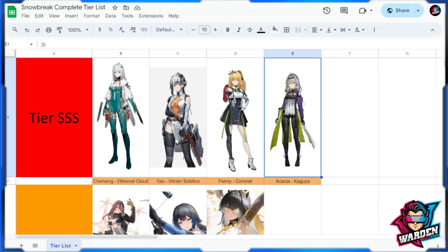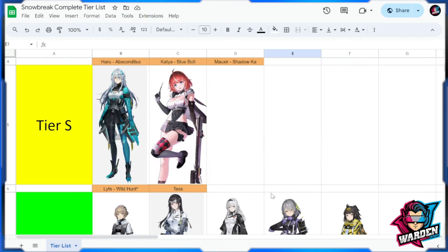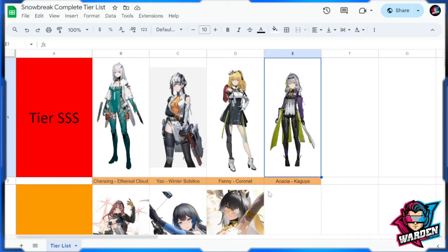Last is Akasha Kaguya — the best all-around support. I don't think she has a limitation on which team you bring her to. Others like Shadow Ka and Tess Kotkin have limitations, but Kasha Kaguya doesn't. She has one of the best debuffs in the game, keeping enemies together, lowering their elemental resistance — lots of bells and whistles.